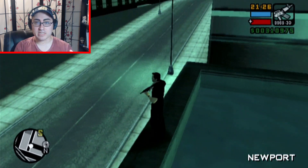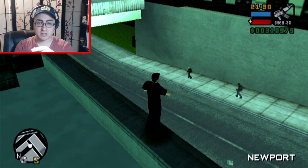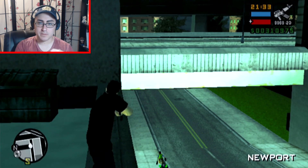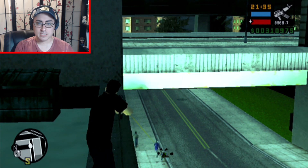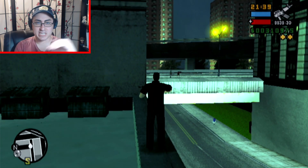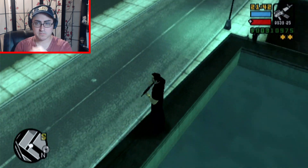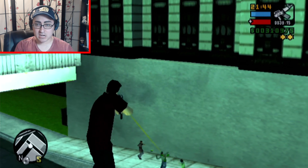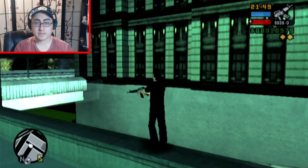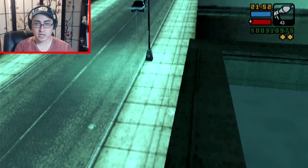What comes with the six-star wanted level is the army, and what comes with the army? Tanks. So go up here, back in Staunton, and just start taking out people from the ledge where the paint spray is — go all the way to the end of that ledge driveway area, the upper section, and just start taking out people to build up your wanted level. When you get a two-star wanted level, just start taking out cops. Make sure you have plenty of M4 ammo and rocket launcher ammo as well.